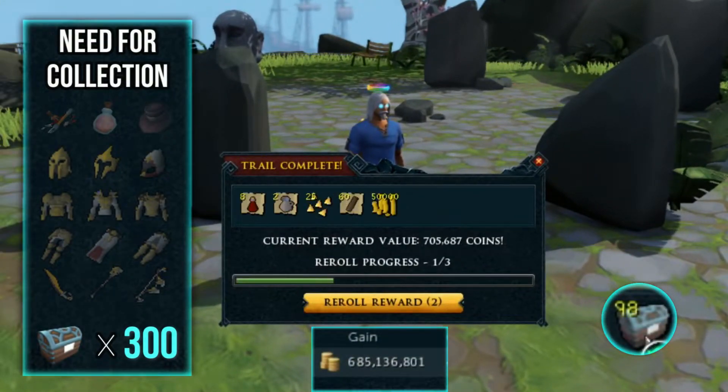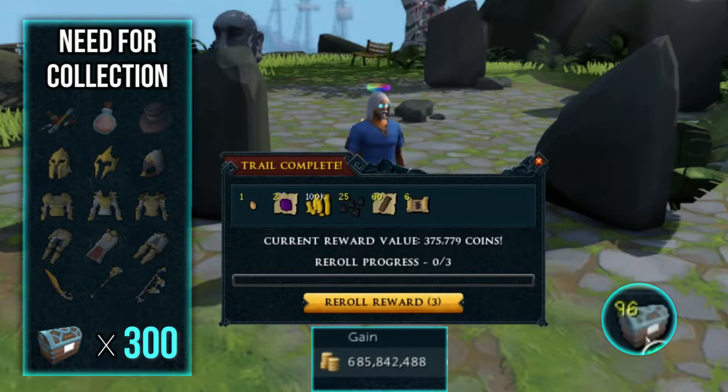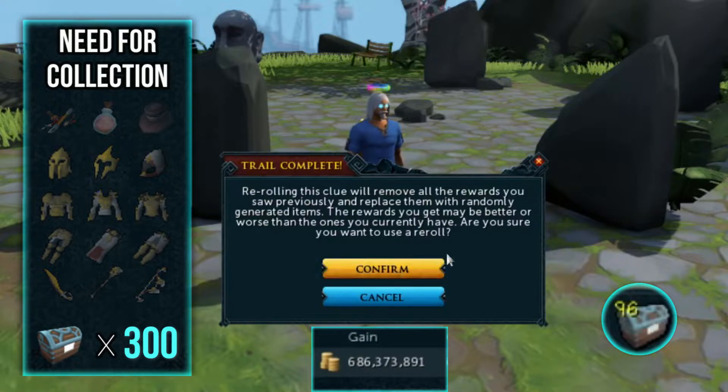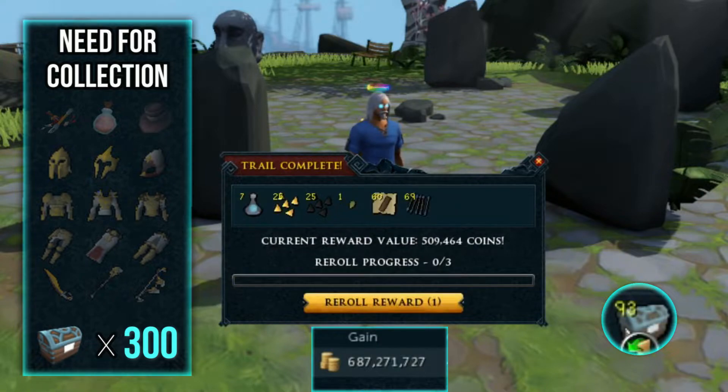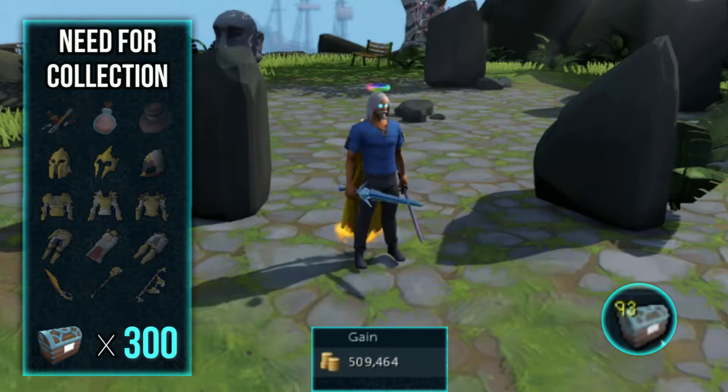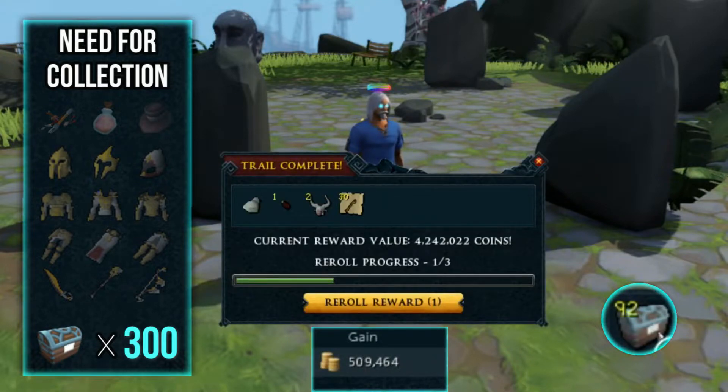Okay starting off alright. We do have a few re-rolls, let's make sure we can use those. We'll go ahead and burn them all — it wasn't really worth it. I did forget to reset my wealth evaluator so let's do that real quick. Coming back with two fortunates — oh that's three fortunates actually.